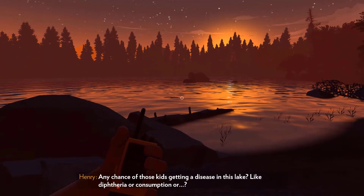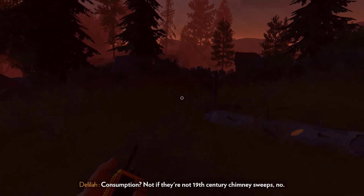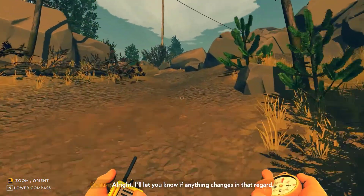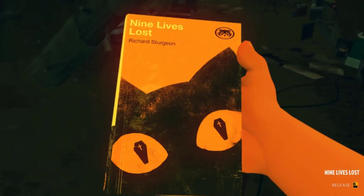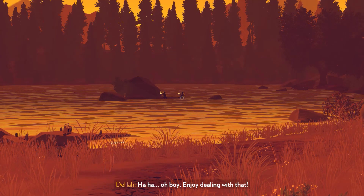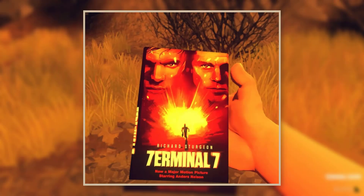For those who have played Firewatch before, you might have encountered one of the most important easter eggs in the game. In my opinion, that is the great number of books you can find all around the caches, hideouts, and watchtowers. All of these books are not just decorations — you can actually collect them in your tower. Some of them are made up, others are real books that exist in real life, and others contain references to other video games.